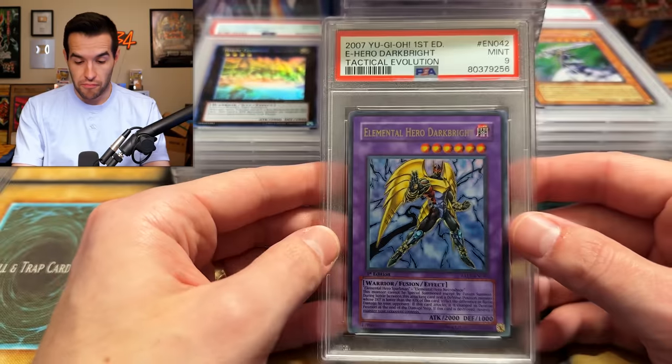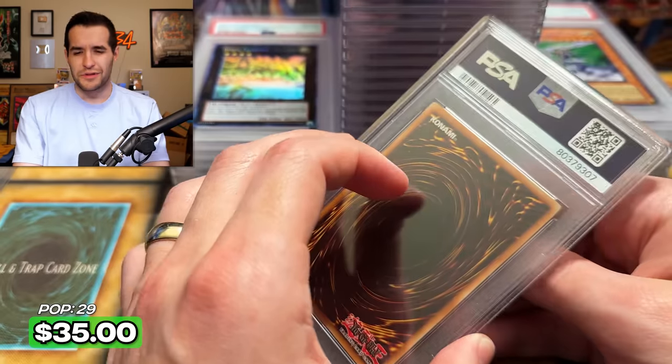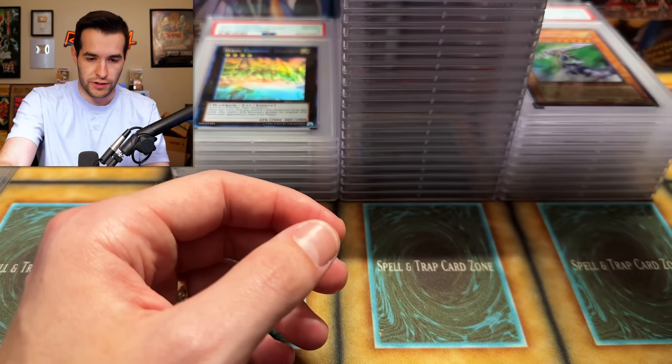This is doing better. Dark Bribe — just an ultra, got a nine. None of the Elemental Heroes really coming in clutch for us. Elemental Hero Glow Neos — we pulled this card unlimited from Strike of Neos. Unfortunately no ten there.